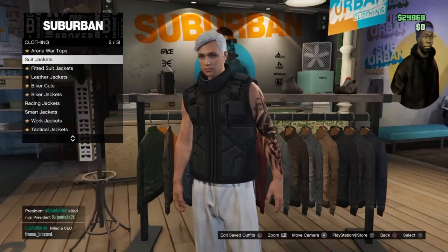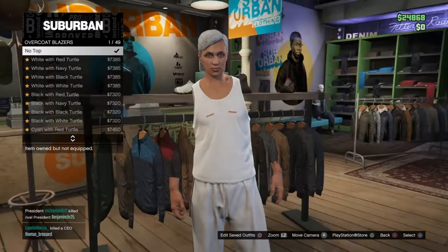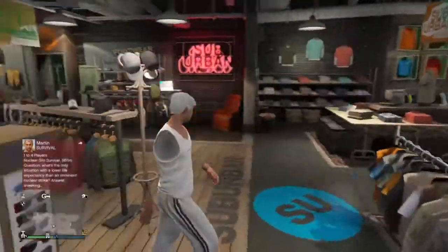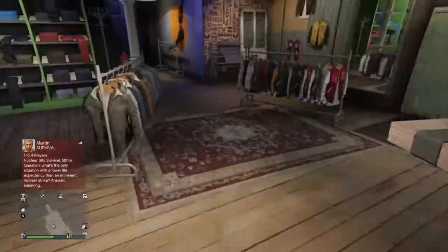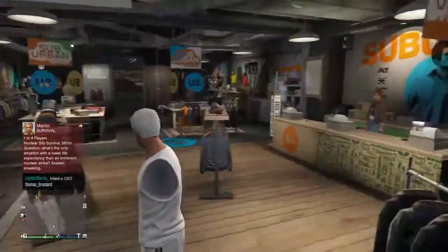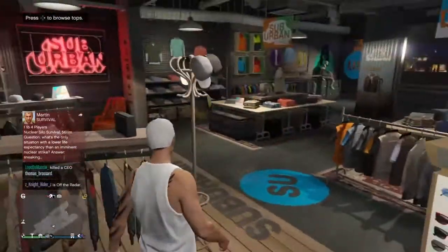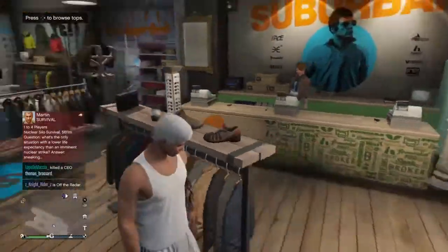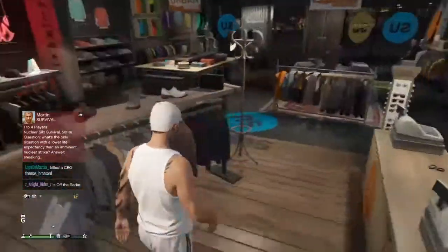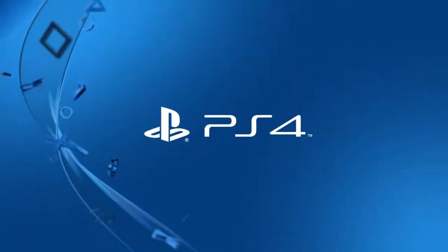Then go to Utility Vest number 37 — this will cost 20k, so equip that. Then go back to Tops, select Overcoat Blazers, and press None. Now you have no arms at all. I might do more GTA glitches — if anyone wants to know, just leave a comment down below. See you in the next video!